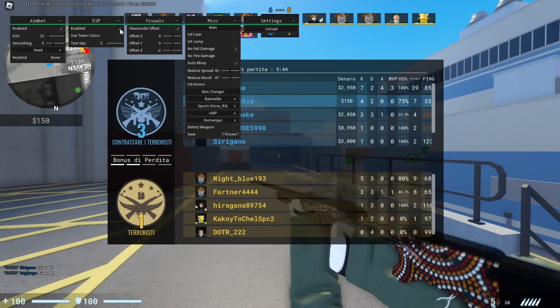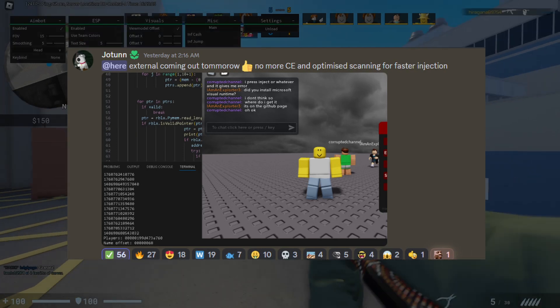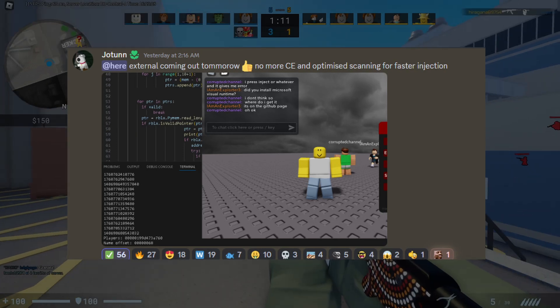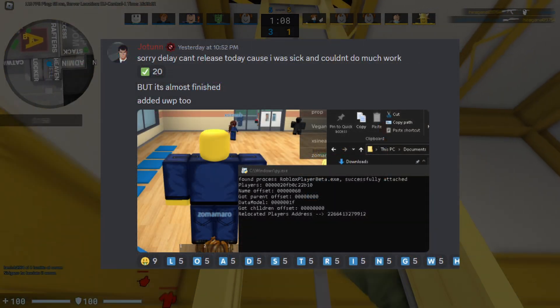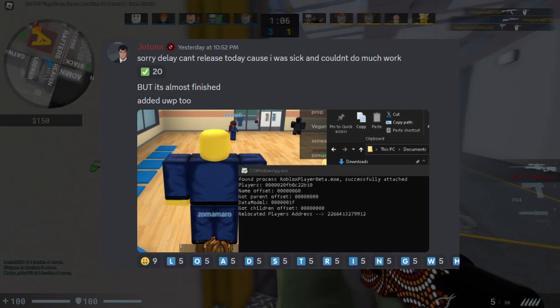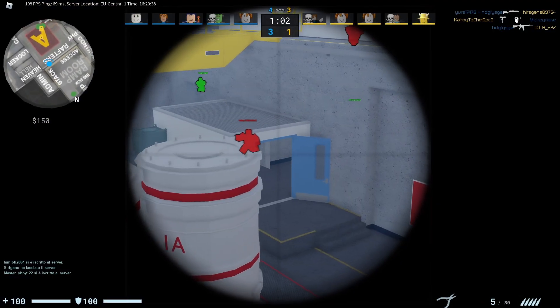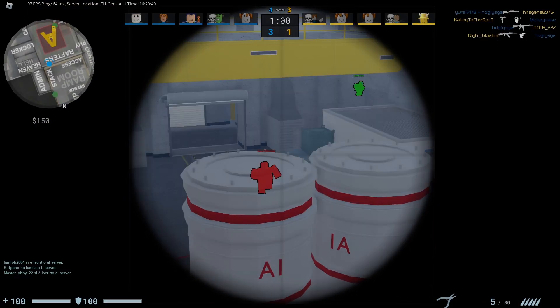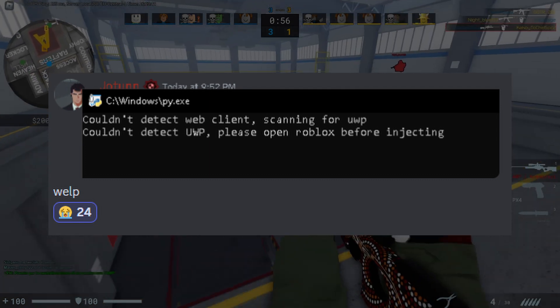There are some free external executors on the way. On the 5th of December, a guy named Joton said an external is coming out tomorrow — no more Cheat Engine, with optimized scanning for faster injection. The day after, he said it was delayed because he was sick but almost finished. Most of the hope was lost when he sent an image where the executor stopped detecting Roblox clients and simply didn't work.